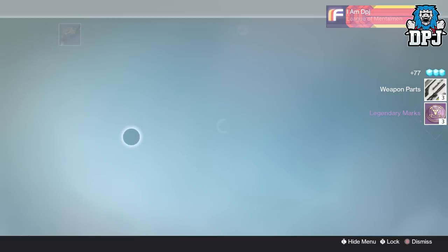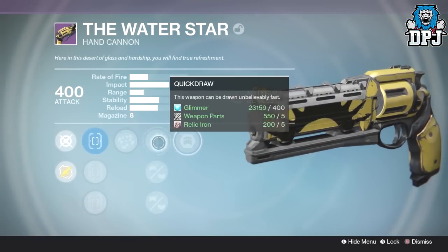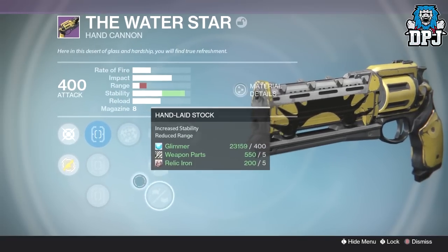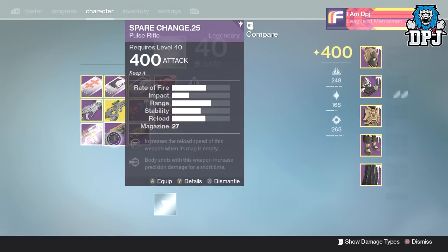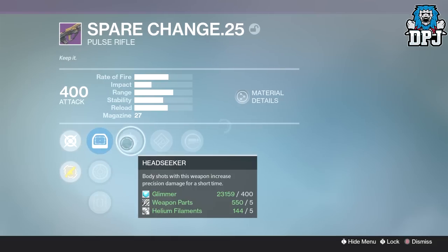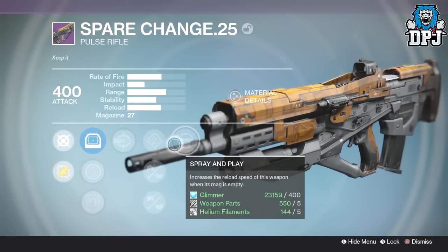The Water Star - we've got Reinforced and Rangefinder. I'm not sure if this drops with the exact roll every time because I don't think I've had this before. Head Seeker, Hand Loaded, Reinforced - and no stability though. I love the sight as well but no stability.